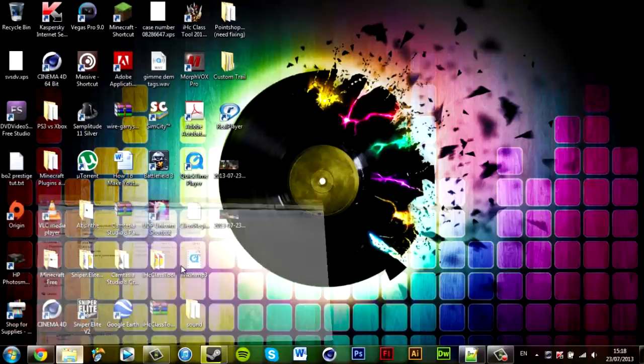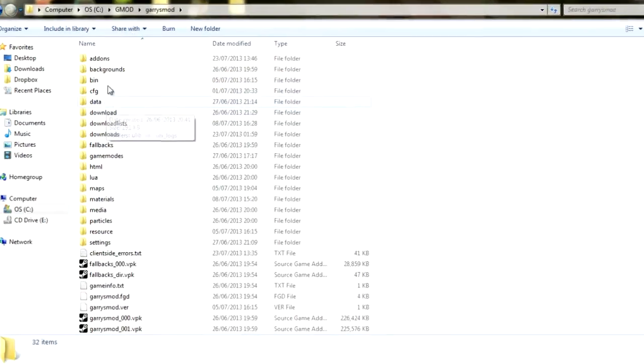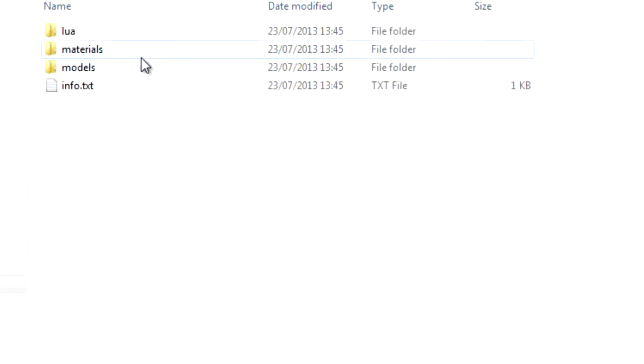Go to your Garry's Mod server and wherever you downloaded your model, you want to extract the folder to the add-ons folder. Now remember, I'm working off SteamCMD which is the new update. For anyone who has Orange Box still, you might have a different file location, but anyway for this case we're using the Halo 3 models.